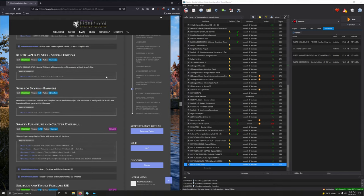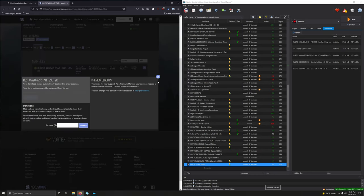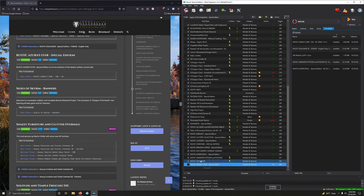Rustic Azure Star Special Edition — a high-res retexture. We want the 2K version — first option. Double-clicking, installing, and activating. Told you there'd be a lot of mods in this video.